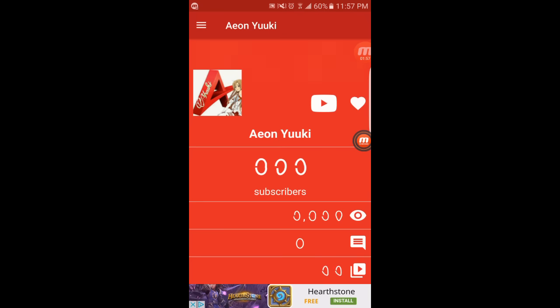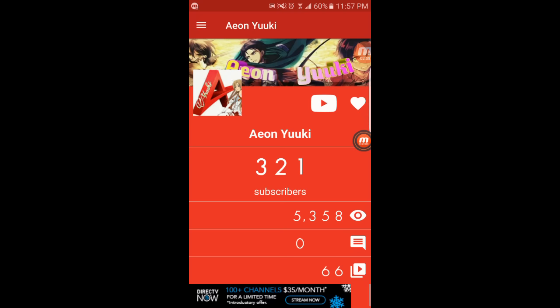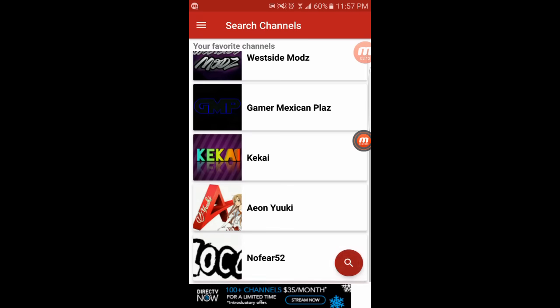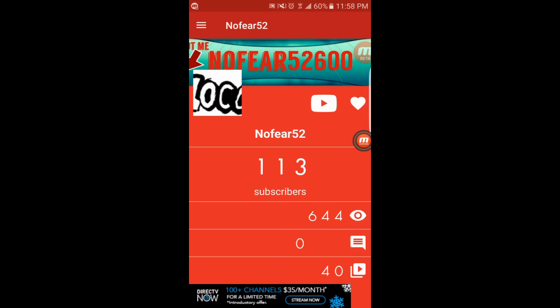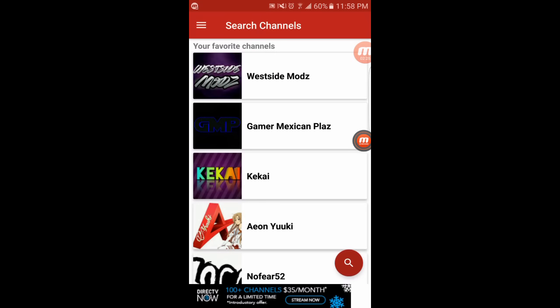That is the second step. Third step: you guys got to go subscribe to Yuki — she's trying to get up to 500, 700, a thousand, even a million. We aim high, so we're shooting for the stars. Also, go subscribe to No Fear. We got to get him to 500 — at least 300, but let's get him to 500. That's his real goal. It'll make us all happy if we can start the new year with a good amount of support. Drop a like on this video if you guys are ready for 2017.